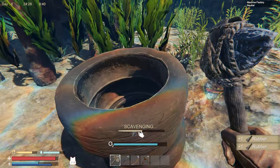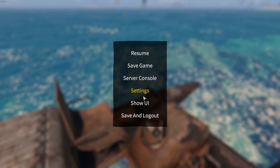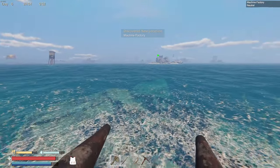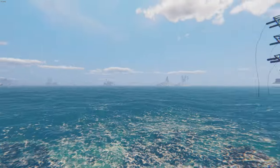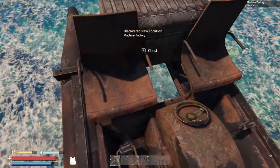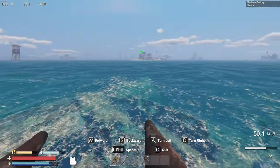There's some more tires — might as well grab these just in case I need one more rubber. One of the things the devs added that I asked for was the ability to hide the HUD. You can hit Escape to pause the game, go to hide UI, and then you can get a nice screenshot.